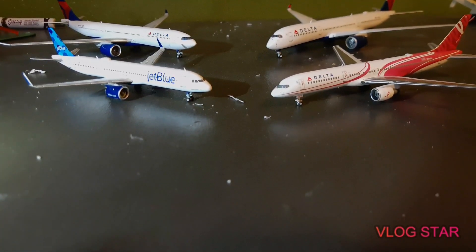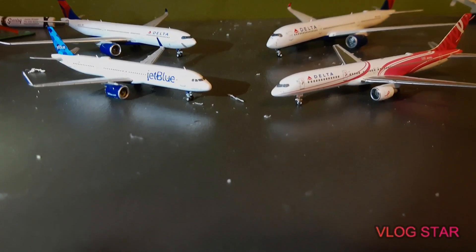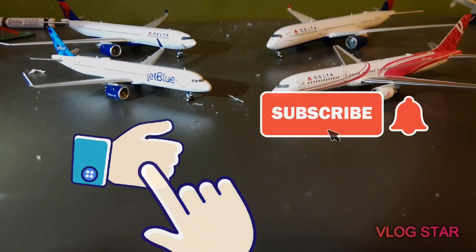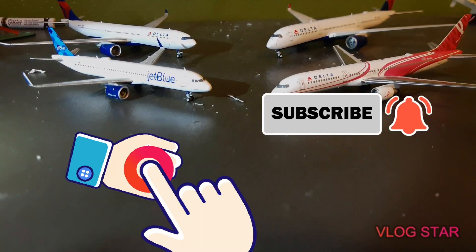Or if NG releases an A321, it would go: Delta 717, then FedEx 777F, then Delta A321, then Allegiant A320. But that's just it — see you all later, goodbye.